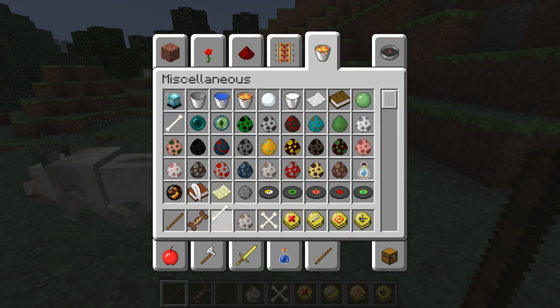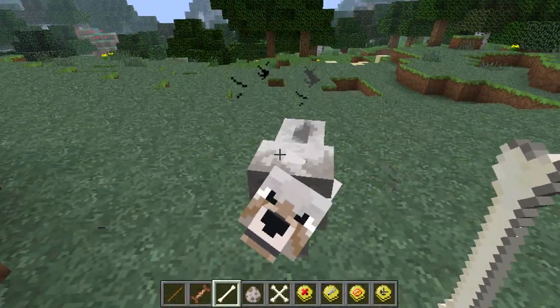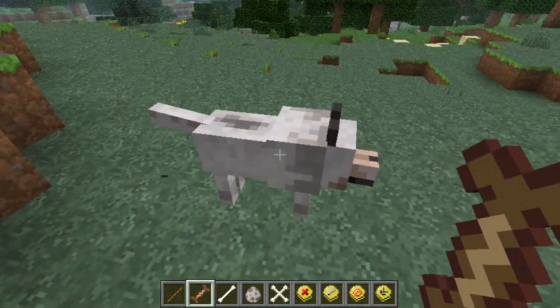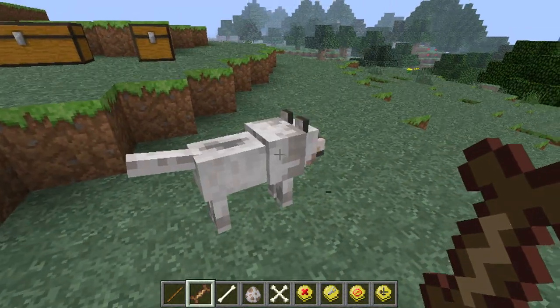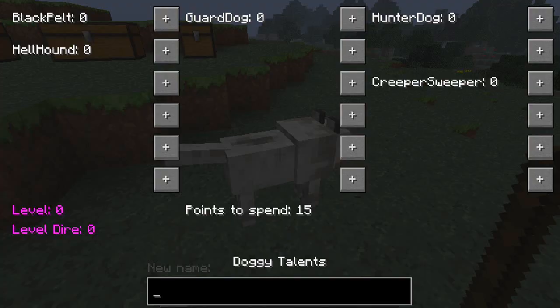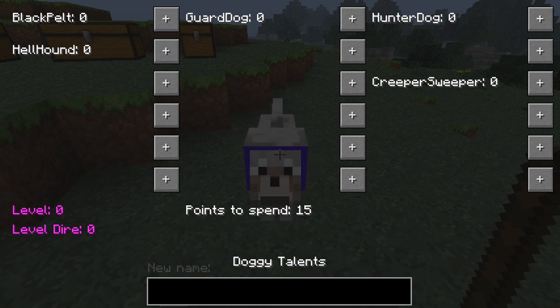Tame the wolf - I don't have any bones, oops. Come back, come back, come on, there you go. Then you want to give it a training treat, and that'll create your actual owned dog. When you use a normal stick on it, you get this GUI pop-up and it gives you all these commands that you can do.